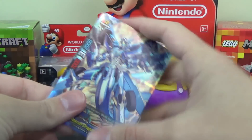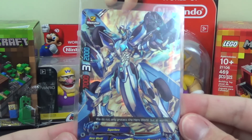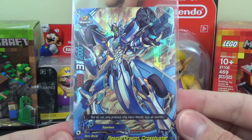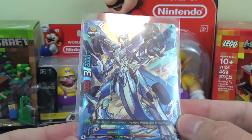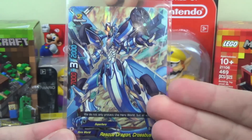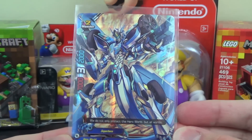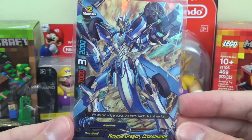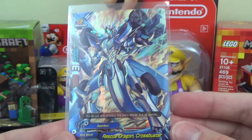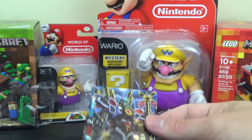First up is the featured card of the trial deck — Rescue Dragon Crossbuster, a size 2. Kind of interesting — this is like the featured card of the trial deck, and it is a vanilla with no ability, which is unusual for a featured trial deck card. It is powerful for a size 2, though: 7,000 power, 3 critical, and 2,000 defense. Still pretty cool looking, but kind of an interesting choice for the featured card.